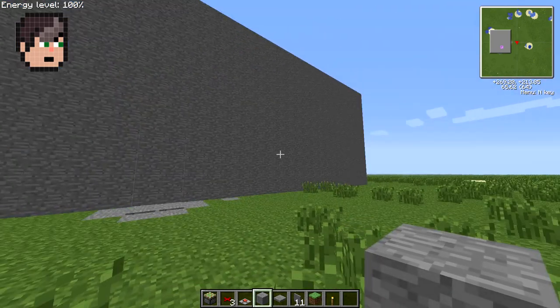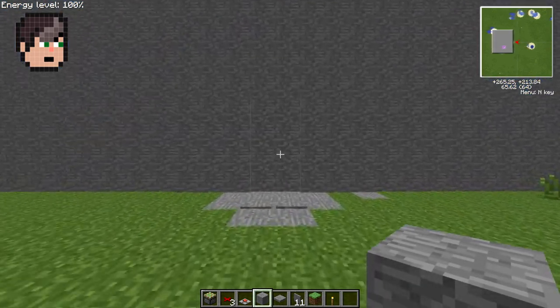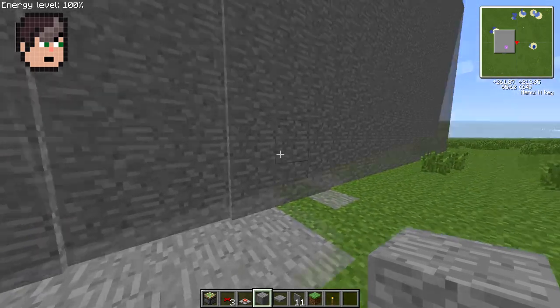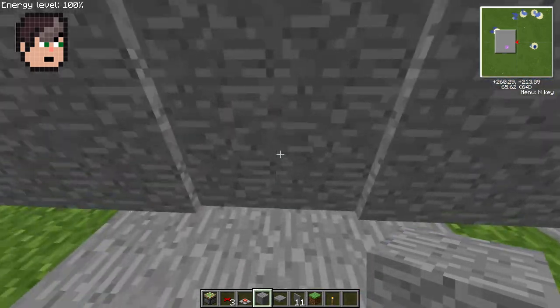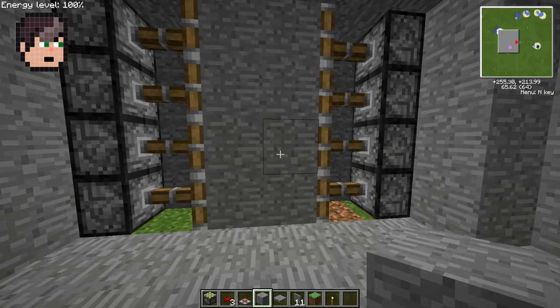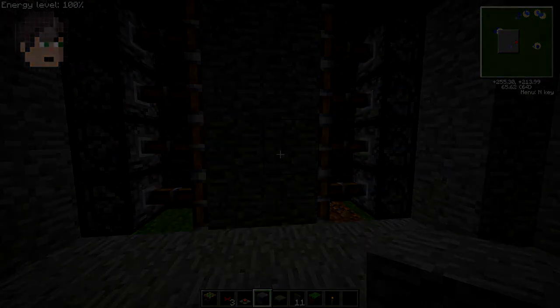So there you have it — an inconspicuous redstone door. Just a bunch of pistons, a few red alloy wires, and a tiny knock gate on each side. Done. Perfect. Thanks everyone for watching, hope you enjoyed it, I hope it was useful — see you next time.